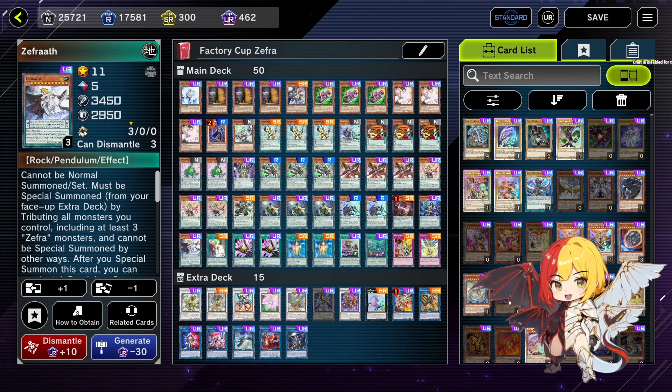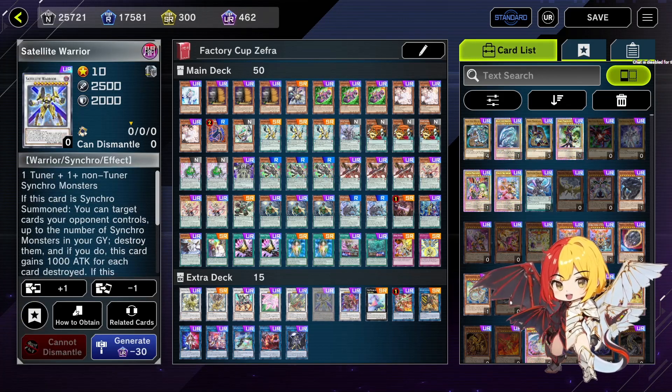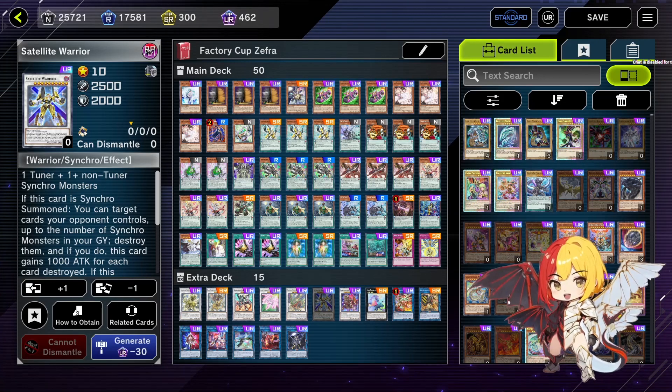The Factory Cup seems to be a best-of-three format because they did submit a side deck. I just added Maxi to the list and I don't own the Satellite Warrior — I see where it comes up, it comes up quite a bit actually from what I've tested, but I wasn't running it so sucks for me.